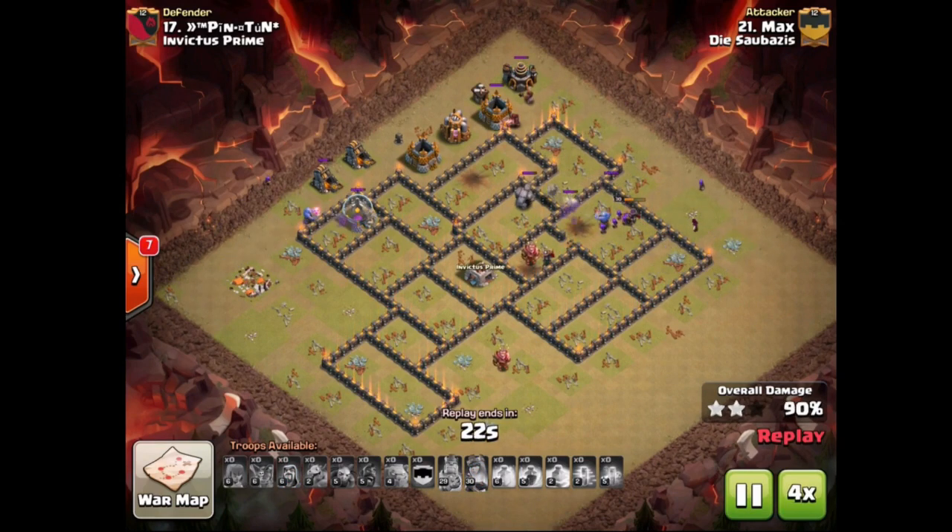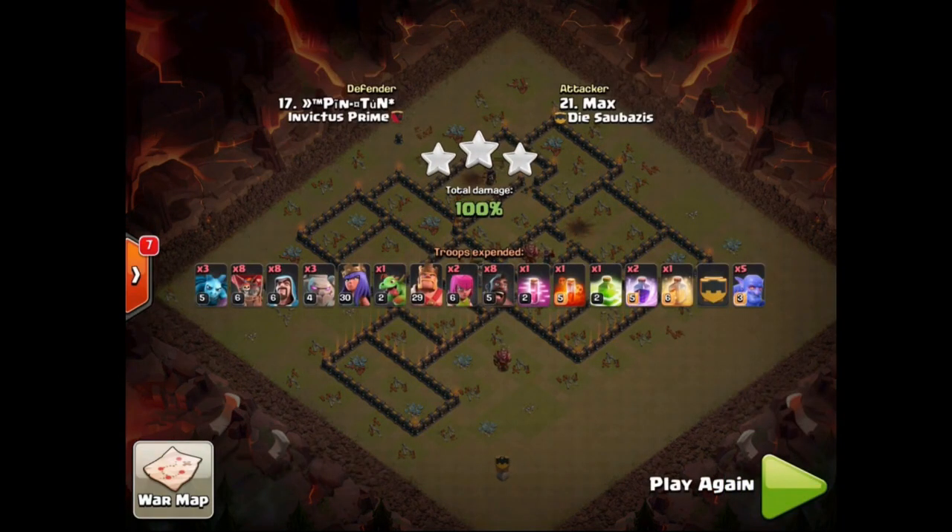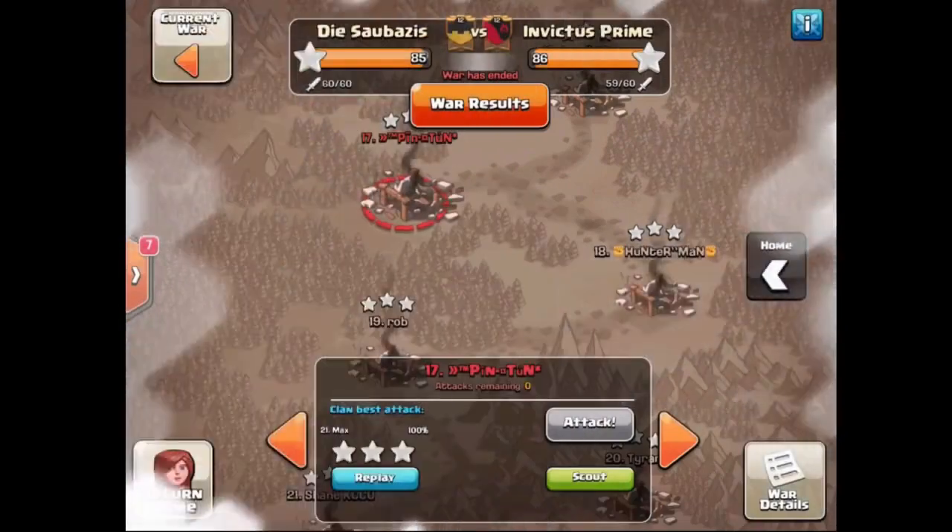Queen behind those golems could have survived a little bit longer had he popped the ability, but it's all good. Nice job to Max taking down number 17 — one of the newer Town Hall 9s inside the clan, absolutely doing work as well. And the last Town Hall 9 attack for today is gonna be on number 15, that's gonna be Levin coming in.